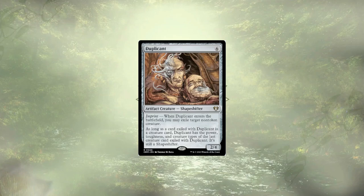The next card up may come as a surprise: Duplicant. Duplicant is removal on a body that allows you to effectively make a copy of a powerful opponent-controlled creature. So why is this being taken out? In my mind, commanders are becoming the prime target we need to remove, and you just wouldn't get the copy with Duplicant. So it's a six-cost removal spell that gets you a 2/4 body. If this deck had some flicker abilities, I think it would get a lot more juice, but that's just not what this deck does.